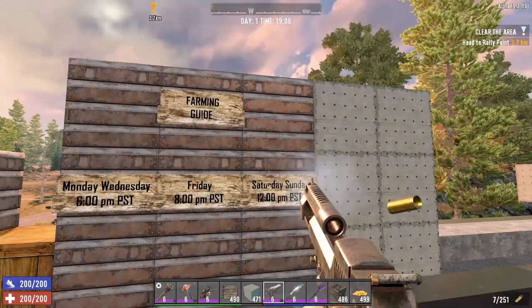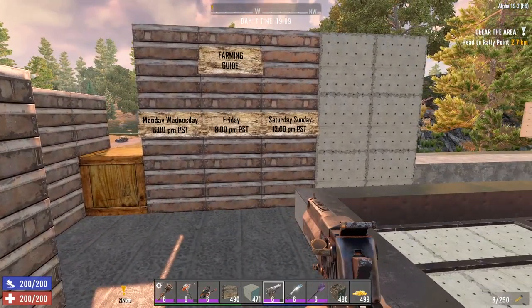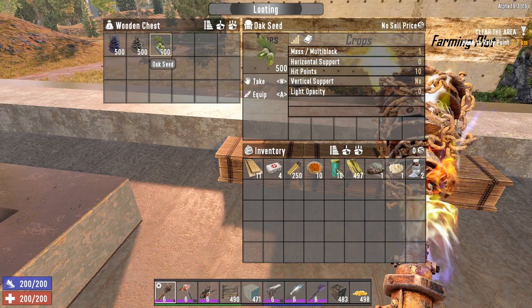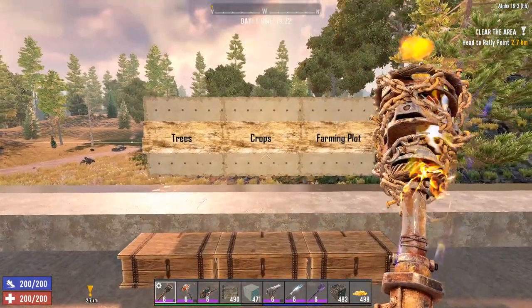Now 7 Days to Die doesn't have the best farming you will find in survival games, but it does its job. There are two types of farming: food and trees. Trees are very simple — you knock down a tree that matured and you will get its seed that you can plant for another tree to grow. It will take 2 hours real time to mature.